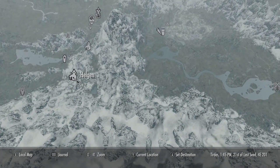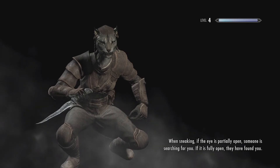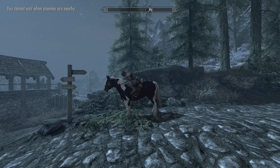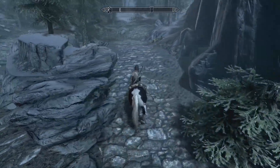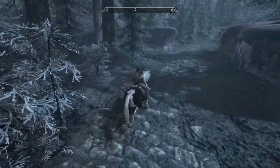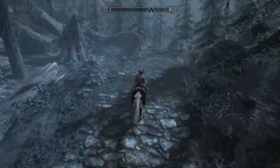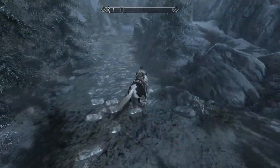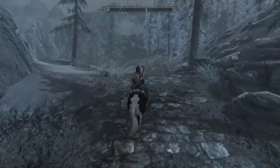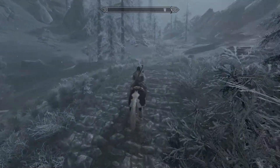We need to go back to Helgen and get a shout, because this location is also leveled and right now it's probably going to be guarded by wolves, which is not a big deal. We need to deal with two or three wolves to get Animal Allegiance, and hopefully that shout works on higher level enemies - that'd be pretty useful. I'll discover another dragon burial site before I actually discover dragons, because it's easier than once you've discovered dragons.